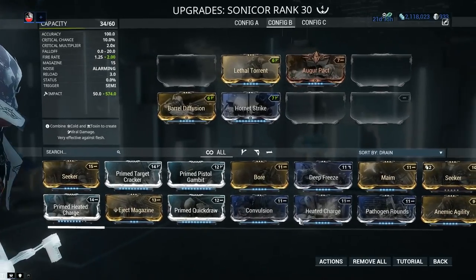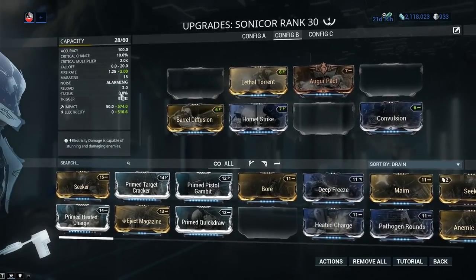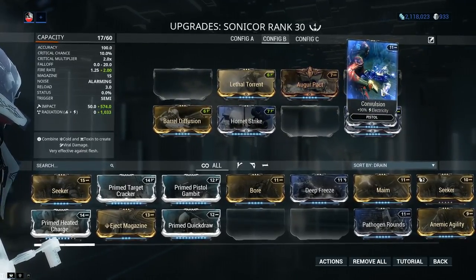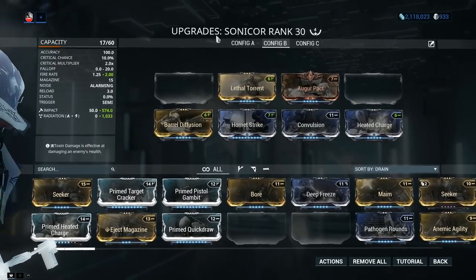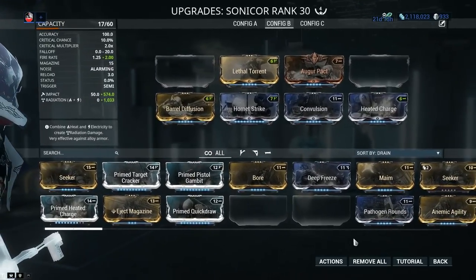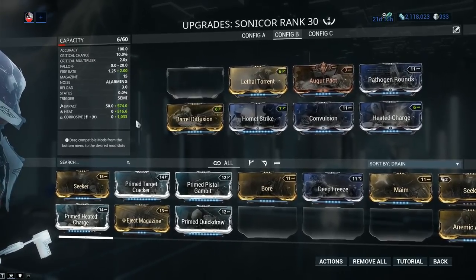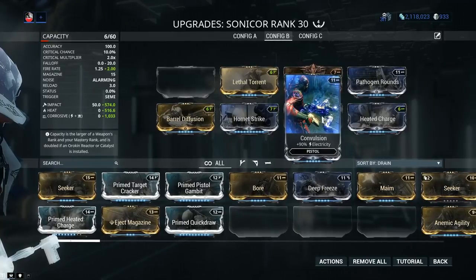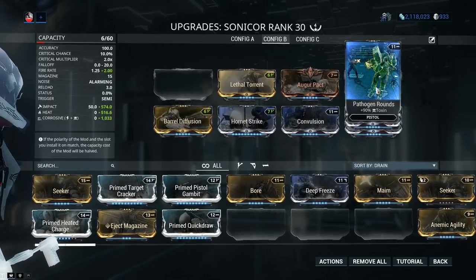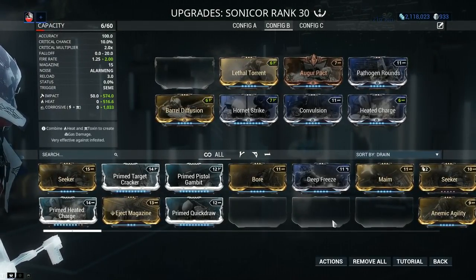I'll go with a random elemental combo — Convulsion (the 90% mod) and Heated Charge, which makes the Radiation elemental combo. Each elemental has a different status proc; find that info on the wiki. Keep in mind that elemental combos depend on where they're positioned on your modding screen — they always combine in pairs with priority from top-left to bottom-right. So if I place a Toxin 90% mod in a different position, the combo changes from Radiation to Corrosive. You can add a further elemental like Cold to get another combo. That's why swapping with Swap Polarity makes a big difference to get the right elemental for the right encounter.